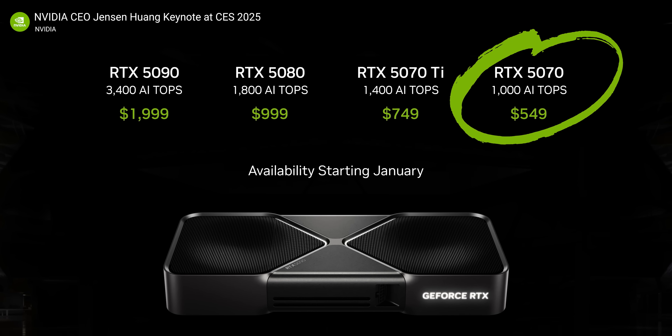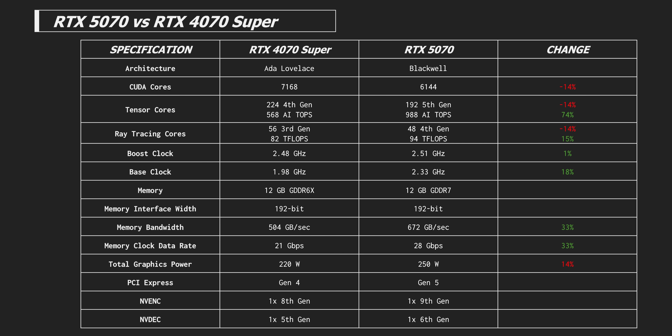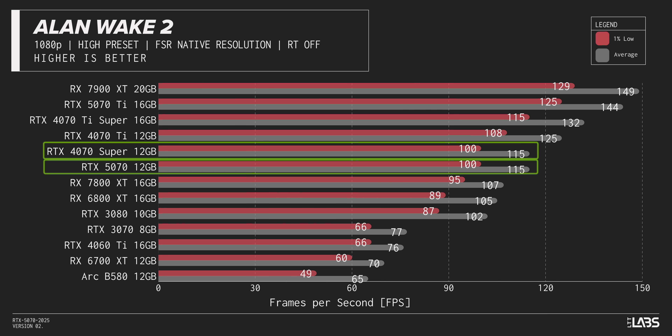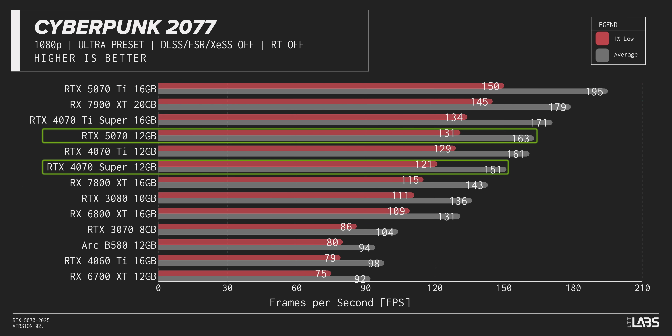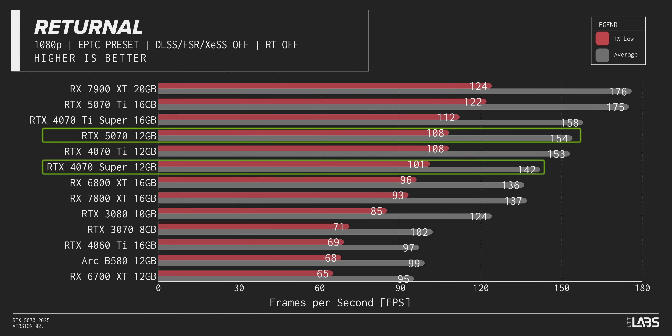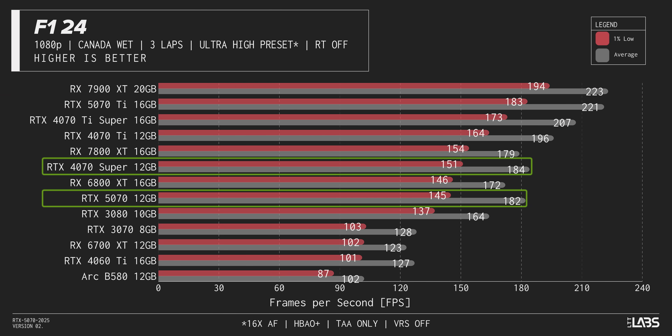Since this is currently NVIDIA's entry card for the 50 series, let's start with our entry resolution: 1080p with all-real frames, no DLSS upscaling, and no ray tracing. We got identical performance to last year's 4070 Super in Alan Wake 2, though we did find improvements in some other titles. Black Myth Wukong sees a 5% increase, and we even got a sizable 8% improvement in average FPS in Cyberpunk 2077 and in Returnal. Unfortunately, in Red Dead Redemption 2, The Last of Us Part 1, and F1 2024, the 5070 actually loses to the 4070 Super.